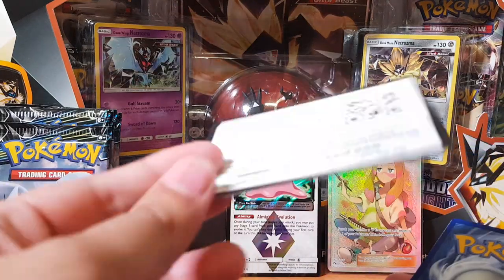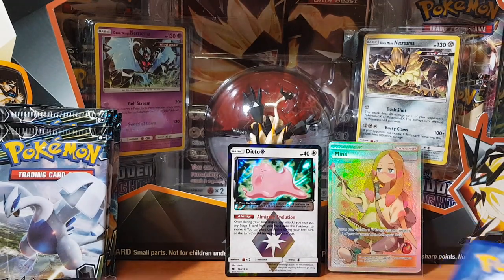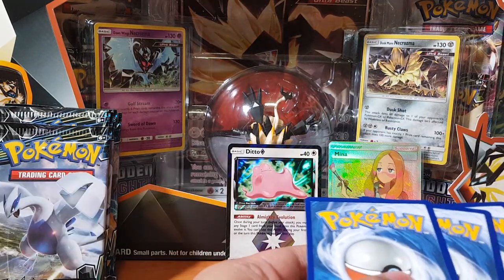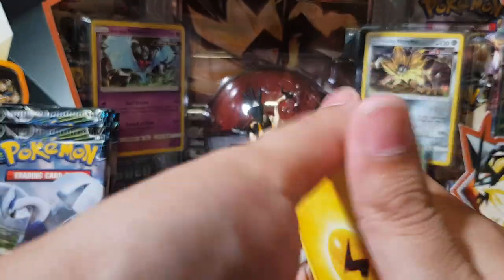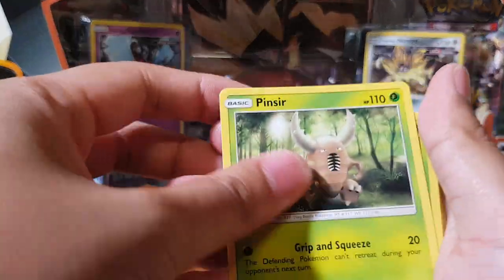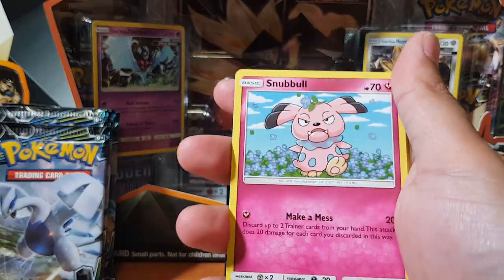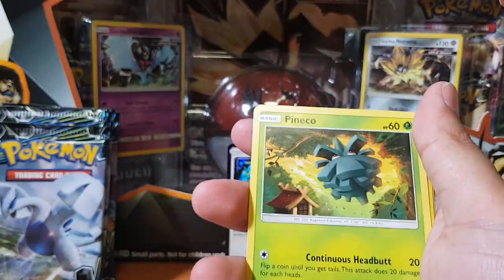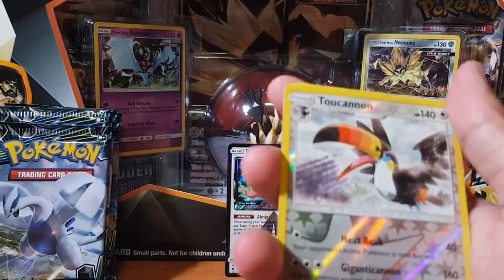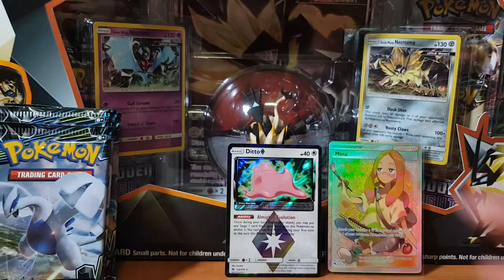Yeah, I have a feeling I'm not going to pull anything else, but we'll see. I think that is the secret rare I pulled for the packs, so I don't expect anything else — maybe a full art or maybe a GX. Still... Cindaquil, Pineco, Toucannon always to the rescue, and Houndoom.